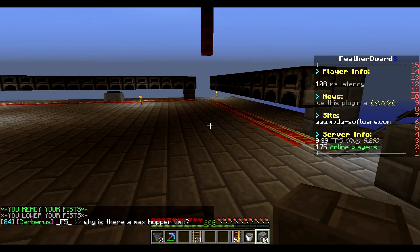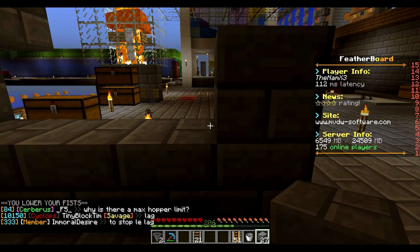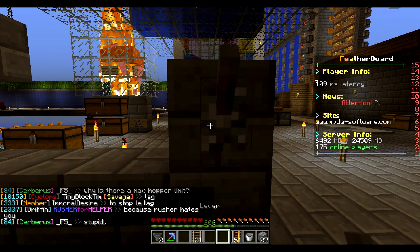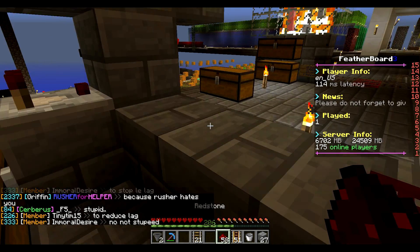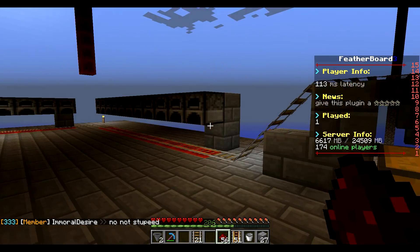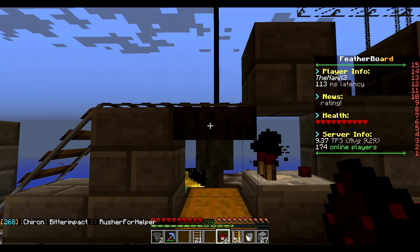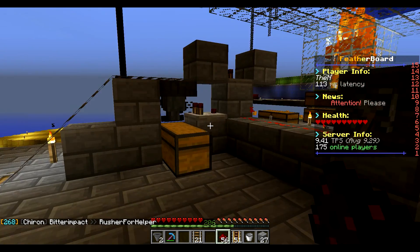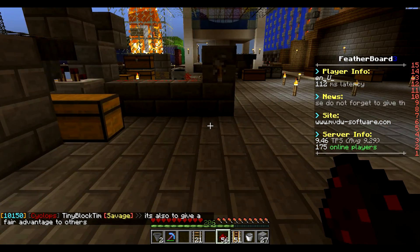I want to be able to turn this off so the minecart isn't continuing to go constantly. So I'll put a lever here with redstone dust going into this block, and this should turn it off. Yep, it turns it off. When it comes back it's gonna stop here and fully empty, and when I'm not using it it won't just be going back and forth for no reason wasting time.